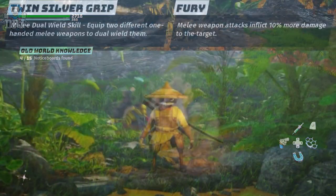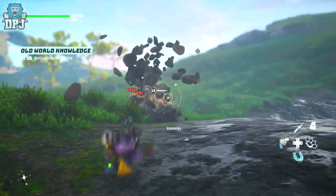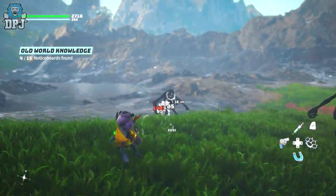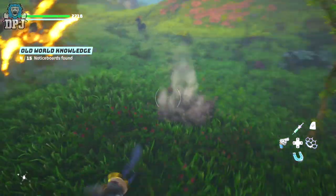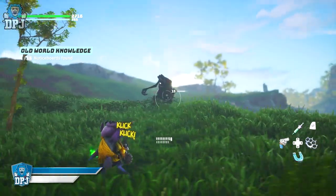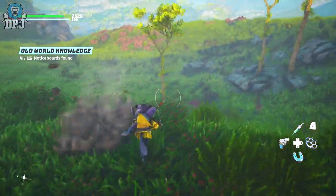There is a sixth class called Mercenary, which is a pre-order bonus or can be purchased after release. This class has what the Saboteur offers in terms of dual-wielding one-handed melee weapons, but it also comes with Fury — melee weapon attacks inflict 10% more damage to the target. If I had access to this in my early access, I'd probably recommend the Mercenary for making the most out of the melee combat system. But even so, I'd still go with the Saboteur for that dodge and quicker cooldown.